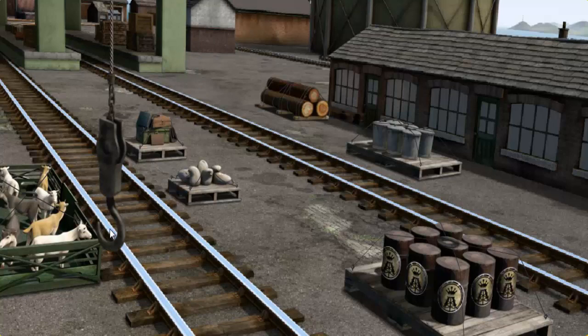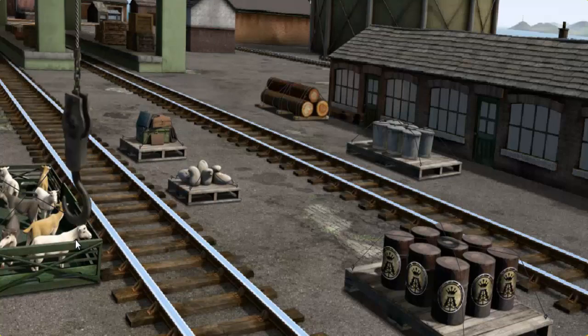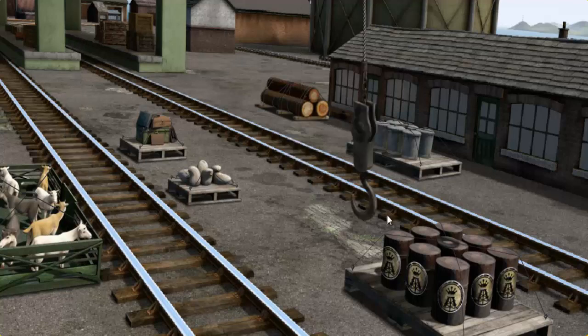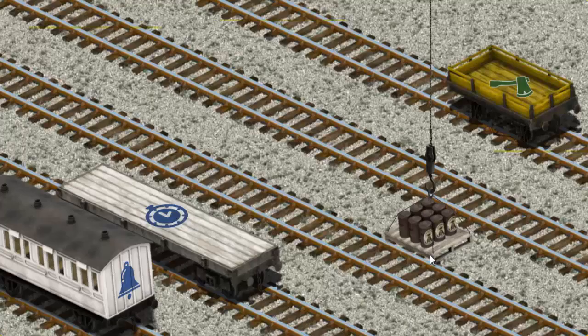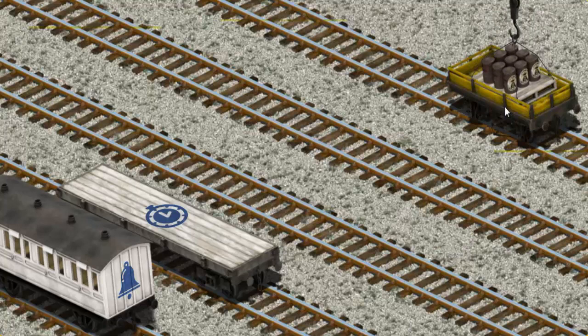Show Cranky where the oil drums are. Show Cranky where the oil drums are. That's it! Let's lift and load. Now the cargo must be loaded. Show Cranky where the yellow flatbed with the picture of an axe is. You've found it!